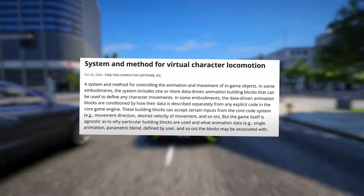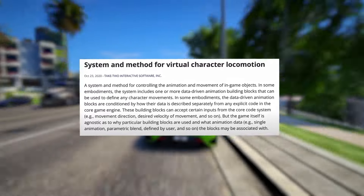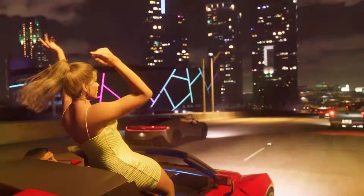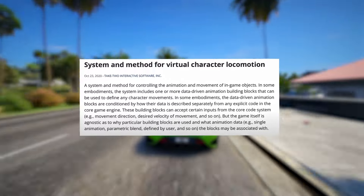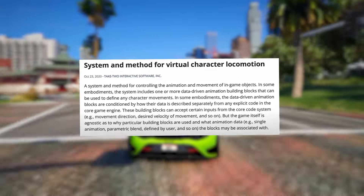Back in 2020, Rockstar Games unveiled an innovative system that will debut in GTA 6. This patent outlines a fresh approach to animating characters and imbuing them with dynamic intelligence. These characters will now possess a kind of virtual brain, allowing them to react to their environment, other NPCs, weather, and even their mood, influencing their animations on the fly.